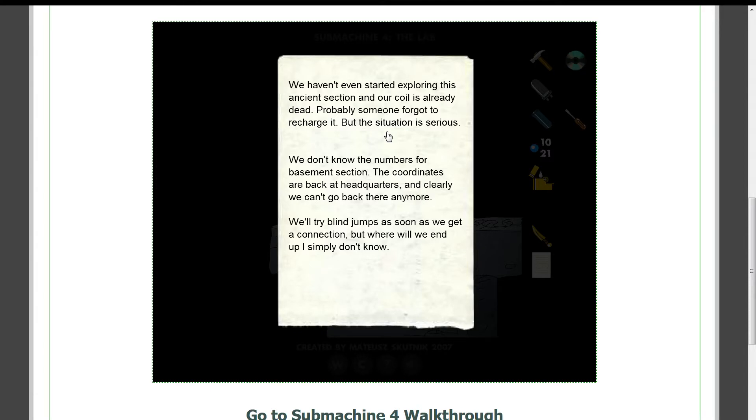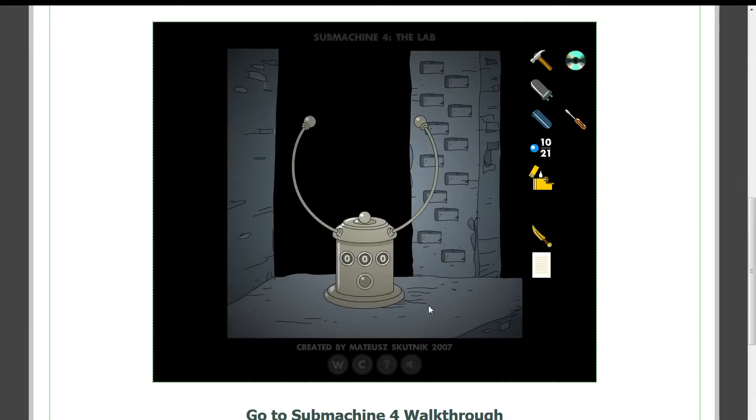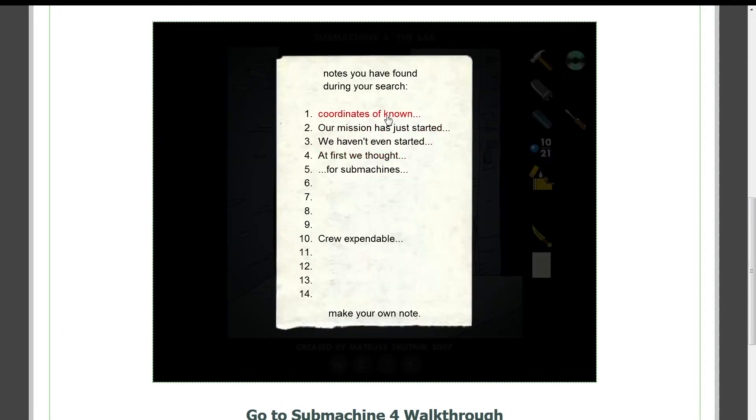Probably someone forgot to recharge it, but the situation is serious. We don't know the numbers for the basement section. It's 001. And the coordinates are back around headquarters and clearly we can't go back there anymore. We'll try blind jumps as soon as we get a connection, but where we will end up — I simply don't know. That sucks.